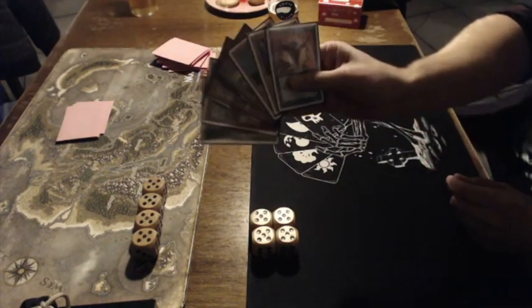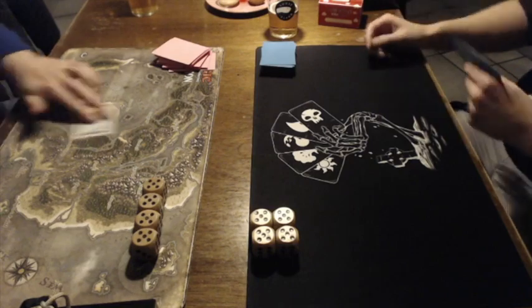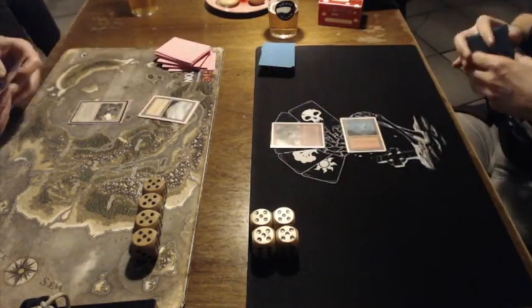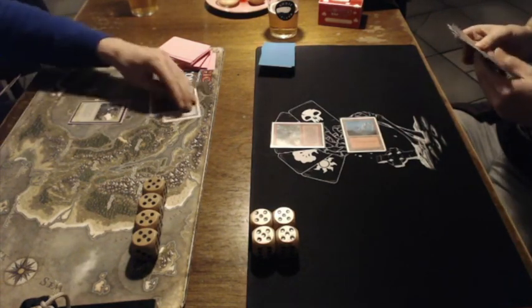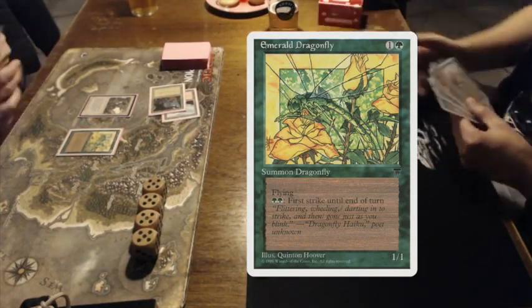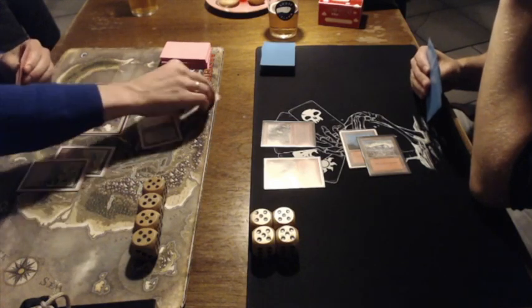Looking at Avert's hand, I see a Spell Blast, Mons's Goblin Raiders, and a Dwarven Lieutenant. They're going to play it out anyway. There's the Icatian Scout — that 1/1 creature that can give first strike to other creatures — and the Mons's Goblin Raiders from Avert. A forest is played, and then Avert plays what I believe is a 1/1 flyer from the Legends expansion to which you can give first strike. There's a Dwarven Lieutenant played by Avert, and the Icatian Priest again, which we saw in game one.